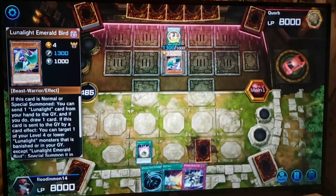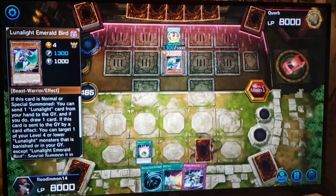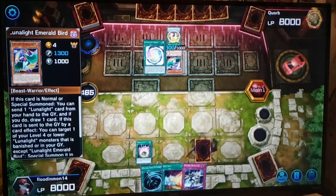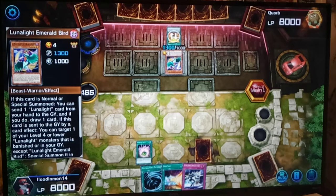Let's see what we're up against here — Luna Light! Oh, interesting. One thing I do know about Luna Lights: these guys can OTK pretty quick. I hear the boss monsters, Panther Dancer and Leo Dancer, are pretty good cards.